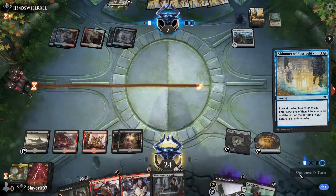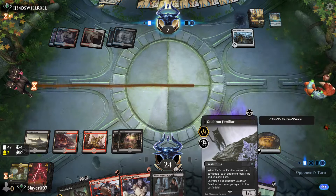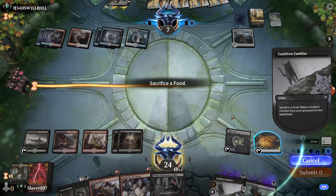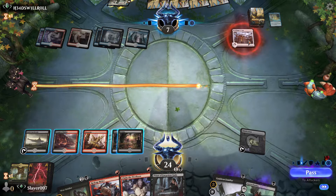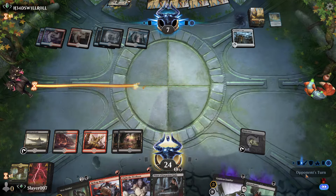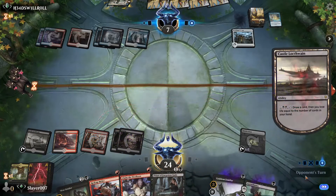Shimmer of Possibilities — okay. Cauldron Familiar gets exiled — let's see if this works. That completely destroys the Cauldron Familiar plan, so we're going to have to kill our opponent the old-fashioned way. We'll take some damage here.